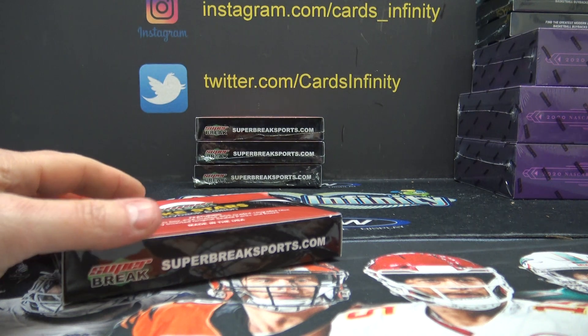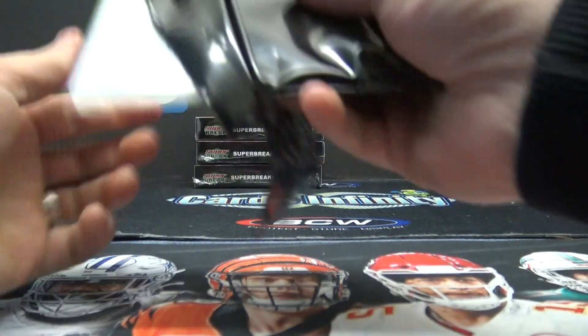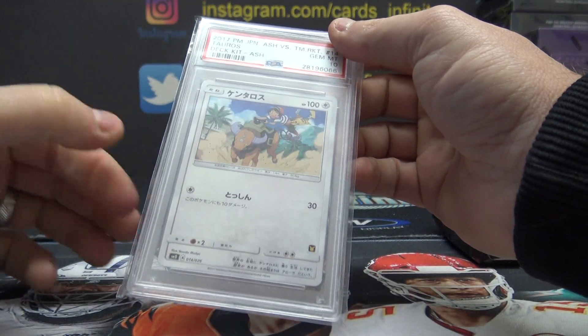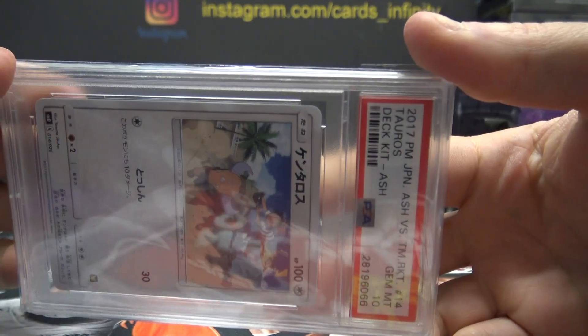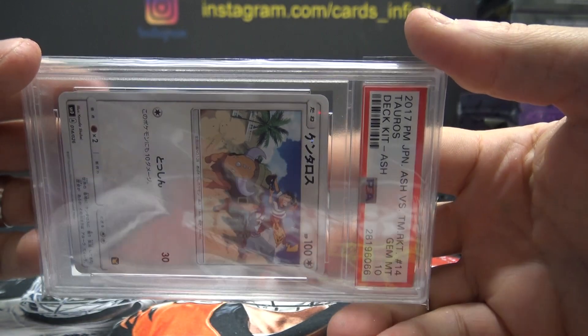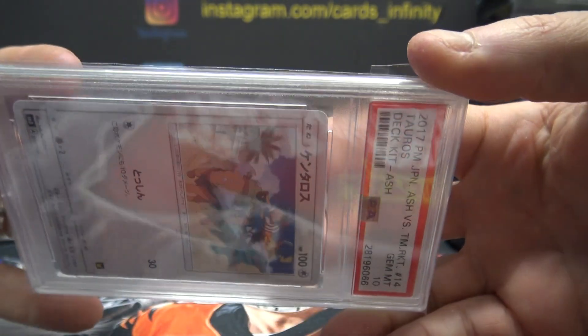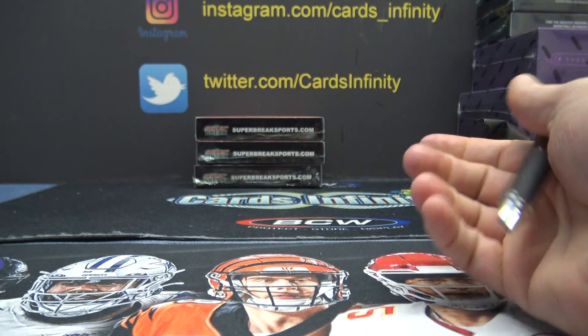Wyatt, I hope you get something. I know you've gotten all of them. This one is Taurus — Deca Kit 2017, Gem Mint 10, Taurus T-spot. The T is Jeremy Shook. Jeremy, that one's yours.